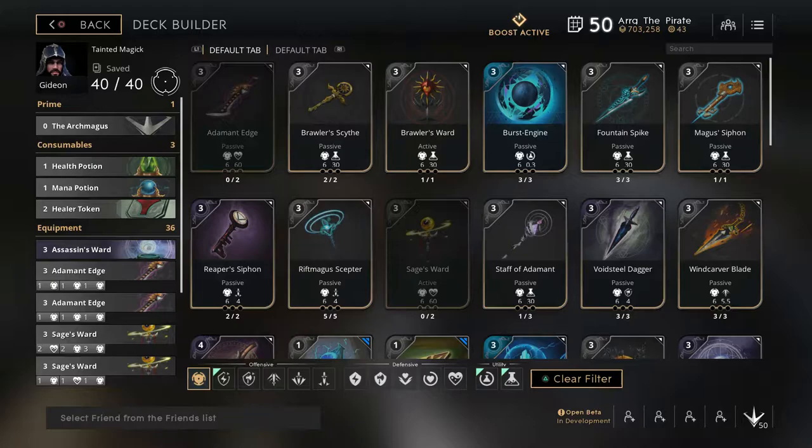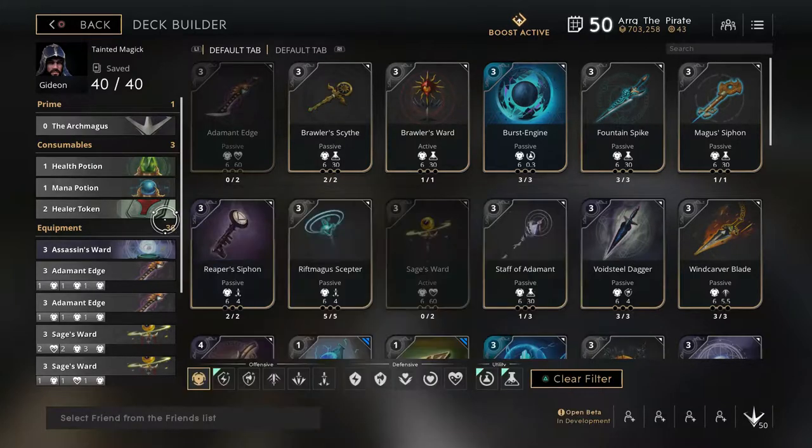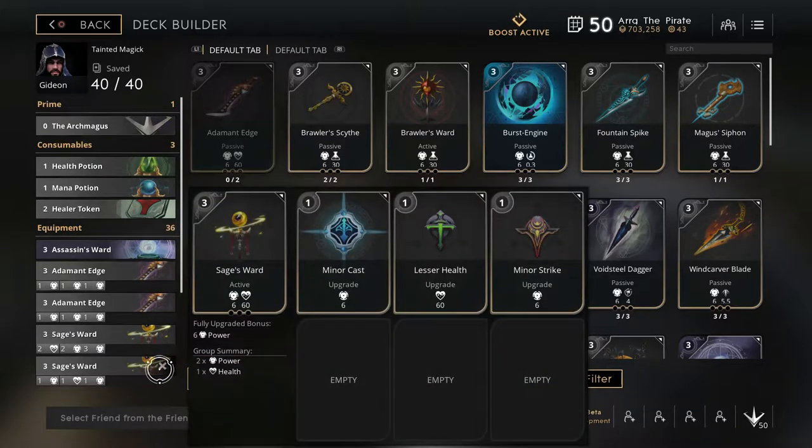Let's take a look at Gideon's deck. First, I grab my Assassin's Ward. This is a dummy ward you use to throw out there so you have a little vision. After I return to base, I grab a Healer Token and a Health Potion for that early game sustain. Next, I grab a Sage's Ward with one point of health in it.